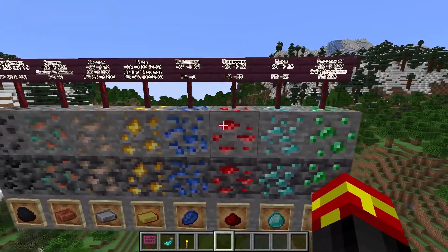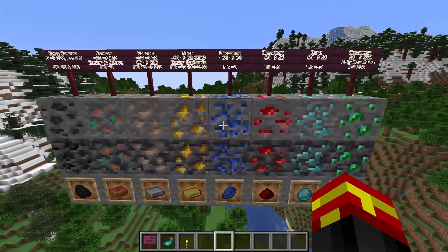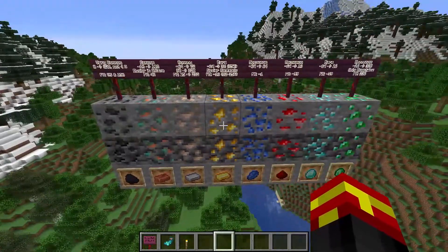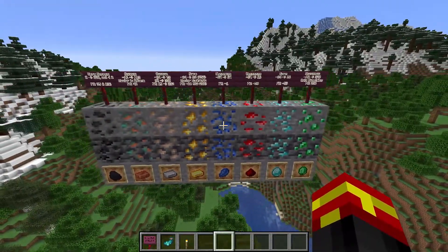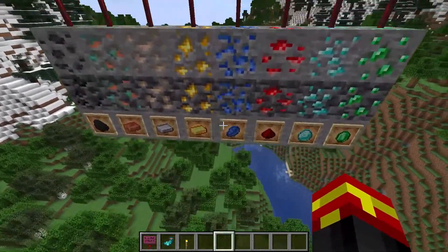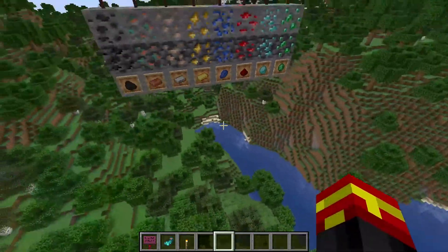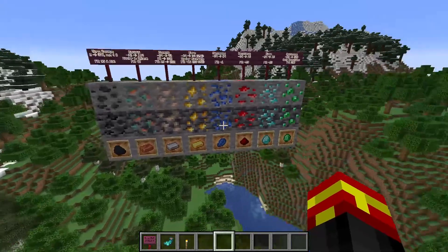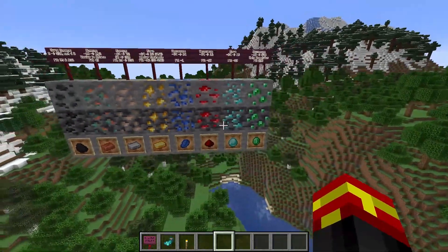Another additional thing is about lapis, diamond, gold, and coal. These ores are interesting because when they generate in parts of the world, they're unlikely to be exposed to the air. For these ores you will actually have to mine into the stone in order to find them — they're less likely to be showing if you walk into a cave entrance, a ravine, or some other open area in the world.